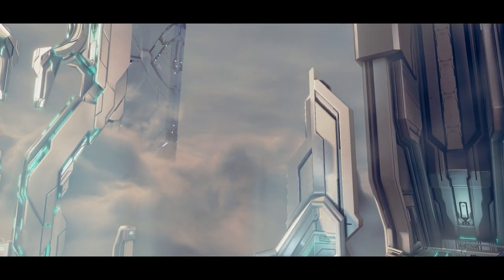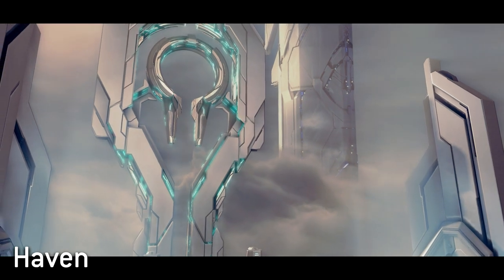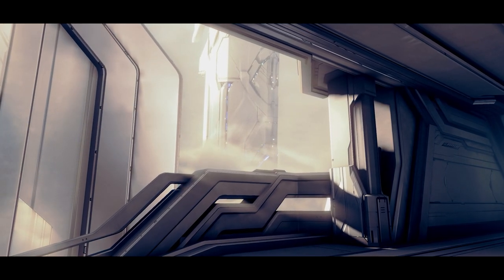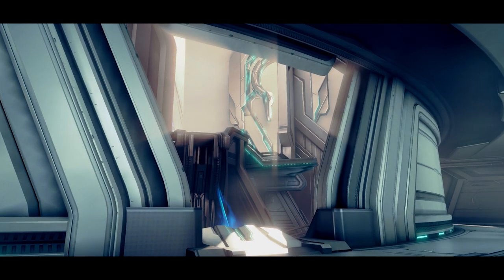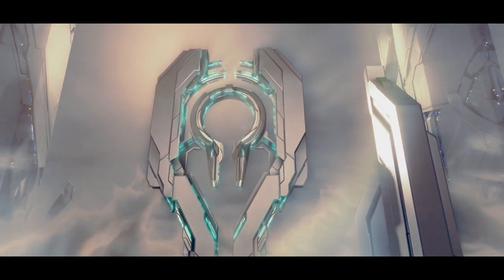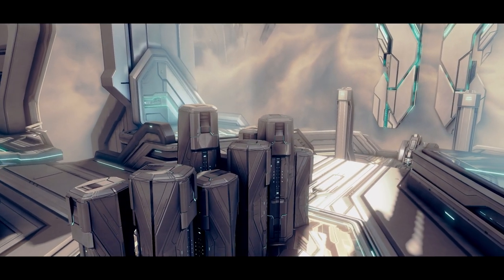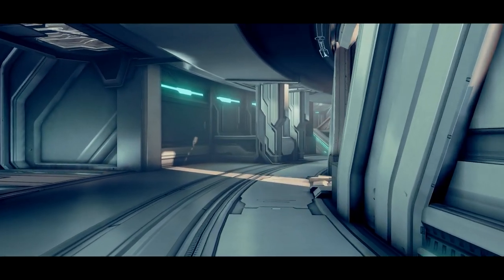High up in the skies of Requiem sits Haven, one of many harmonic resonance platforms that once hovered among the clouds of the shield world. These facilities played crucial roles in the maintenance of the world, facilitating the monitoring and management of its solar preservation system — responsible for one of the miniature artificial stars that illuminated the interior of the shield world, baking it in false sunlight. Without the Haven facility and the other elaborate facilities like it, Requiem's surface would have been a dark, dead place.